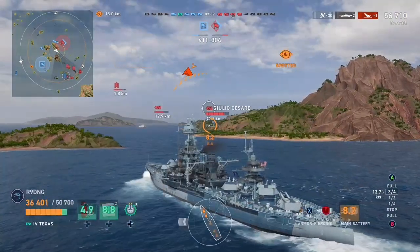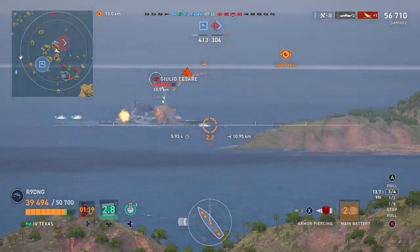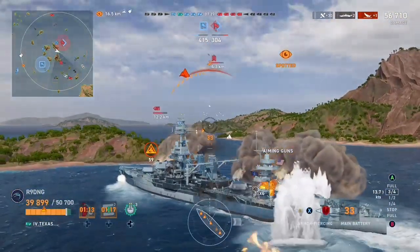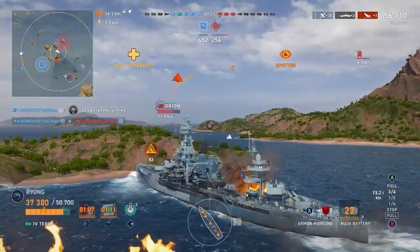He sets us on fire twice with another HE salvo which means we are now on fire three times, so I decide to put that out as it's not worth keeping it burning. The enemy carrier is coming in here, going to keep us spotted no matter whether we fire our guns or not. We are also inside sea detection range of the enemy Orion. The Giulio Cesare disappears just as I was about to fire, leading me to simply shoot the island in front of him.